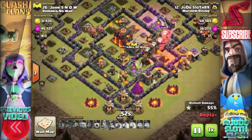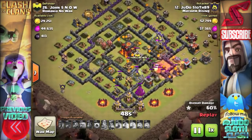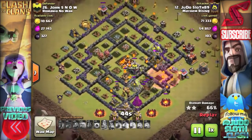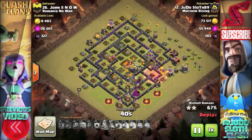I'm using my last haste spell to try and power the balloons forward towards that wizard tower. One thing I know I should have been doing is saving at least one balloon for that final wizard tower to keep it distracted — and that was actually one of my ideas for the bowler troop.